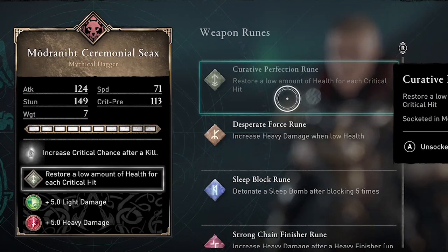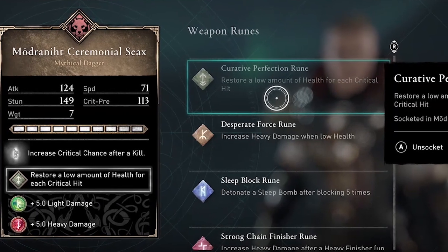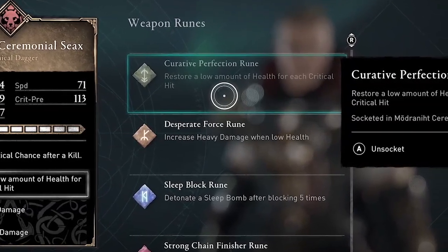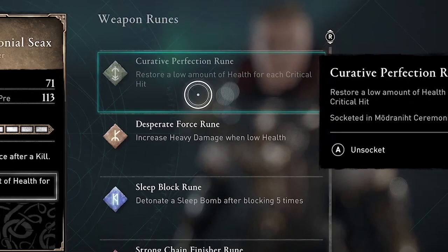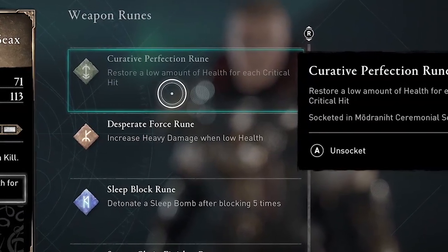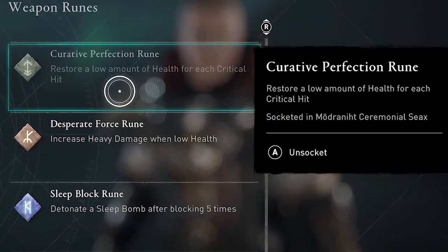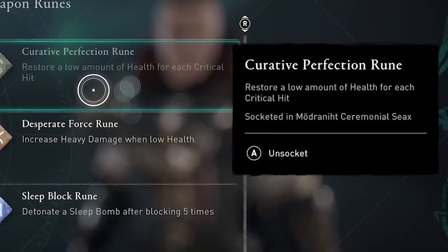but I have it slotted on the dagger I got at the Yule Festival. You can slot it in any weapon and the rune will apply to both weapons as well as your bow. So the weapon runes will apply to any weapons you have equipped.